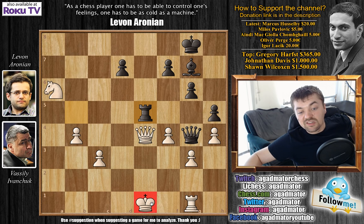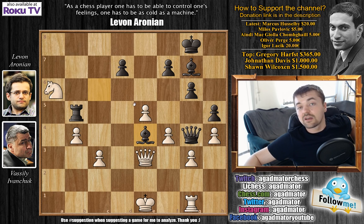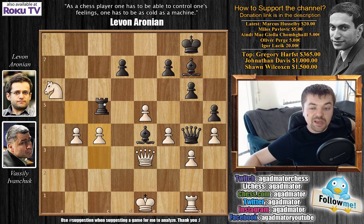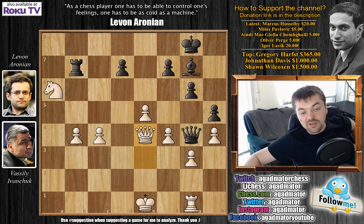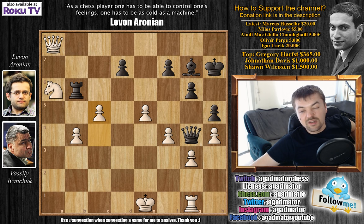But Ivanchuk finds the brilliant breaking idea: c4! After c4, rook captures on e5 does nothing because there's a bishop there — you can simply capture that rook. The knight guards b4 and also prevents the rook from retreating to b8, so black must play rook b6 or rook b7. If rook b7, then queen captures e4 attacks the rook again; after rook retreats to b6, check, king moves, and c5 — white, out of a terrible position, is now actually pushing. Aronian plays rook to b6.